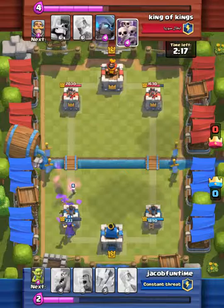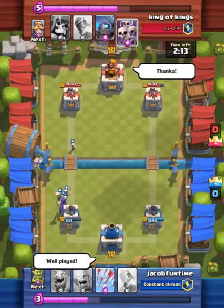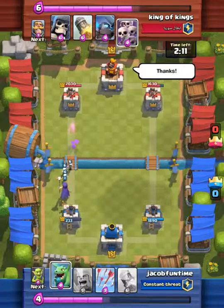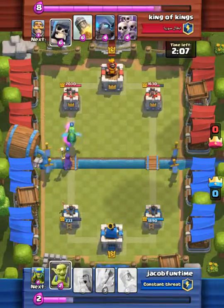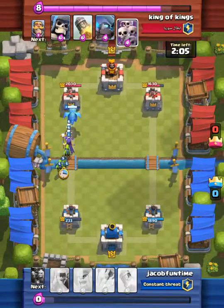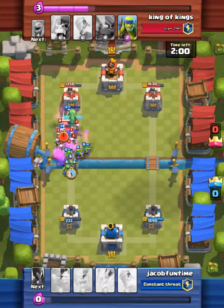Hopefully he doesn't take out our tower — and he doesn't. I say well played. He says thanks. I felt a bit bad giving this guy disrespect — he's not a bad person, but I still want to win. Spirit goblins and dragons are really powerful.